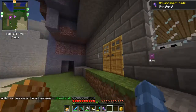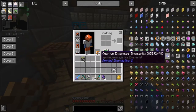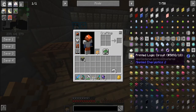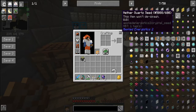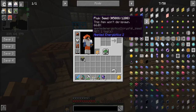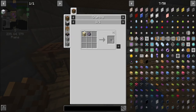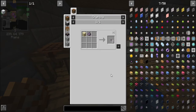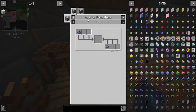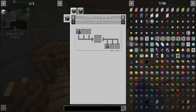I believe you can also make a flux seed. Let me check — a flux seed needs flux dust and red sand, or flux dust and just sand. How do I get flux dust? Through the quartz grindstone, or I can use the Thermal Foundation pulverizer. I'm going to need to make a grindstone.